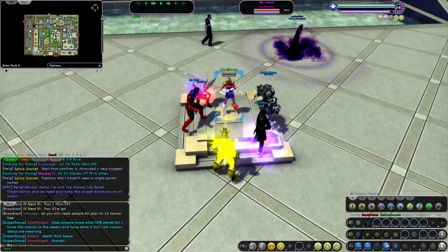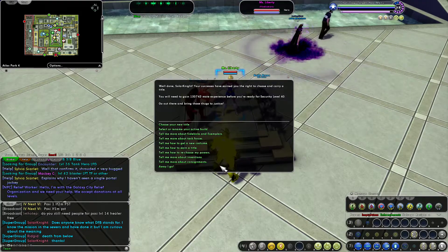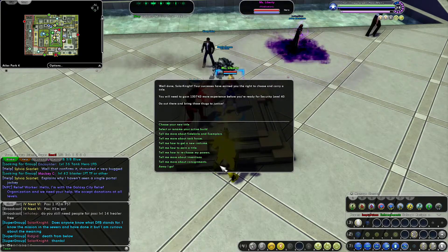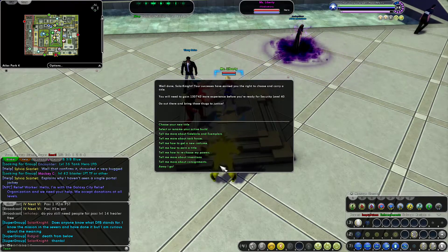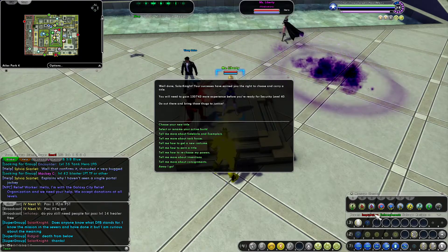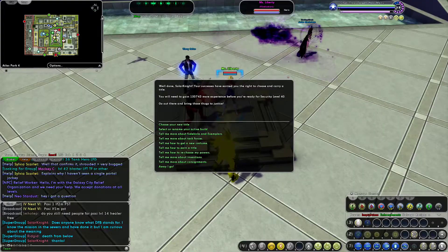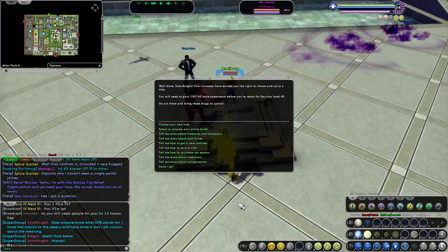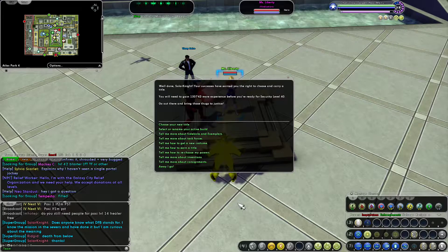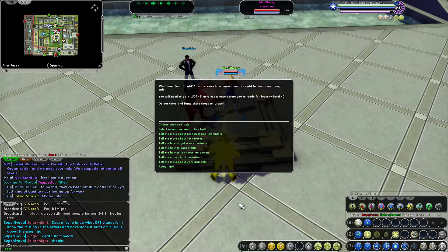What happens then is you have to re-slot everything. You go back to her and it's like you're level one again — you have to say train to a new level of power, then select your first power, and so on all the way to your current level. For me that meant selecting every single power and adding enhancement slots all the way back to level 39. That can take a long time, and the danger is you have to pay for all new enhancements. None of the enhancements from your other build transfer over — not even invention enhancements you created yourself. They will not be there for you to put into your other build; you would need to create all new IOs.